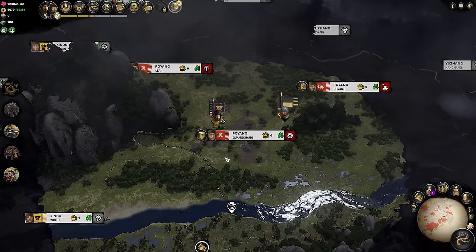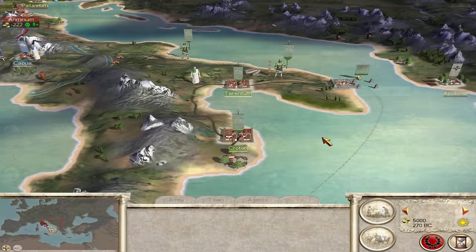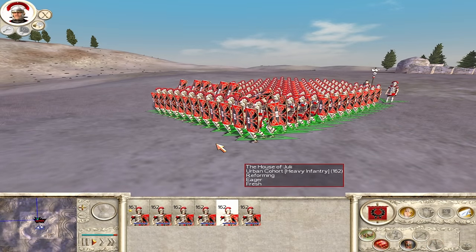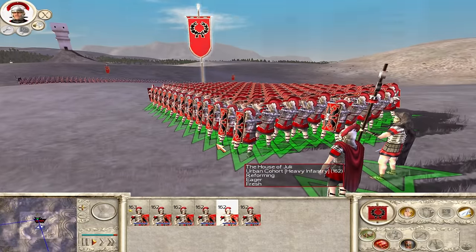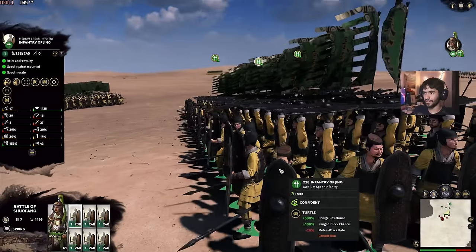Rome 1, the first game to feature a 3D map, got settlements right in 2004 without breaking a sweat. And formations look and behave less like actual formations — rather than having a tightly packed testudo that is nigh impervious from the front and above, men just disinterestedly stand around holding their shields up, granting themselves complete invincibility in the face of missiles.